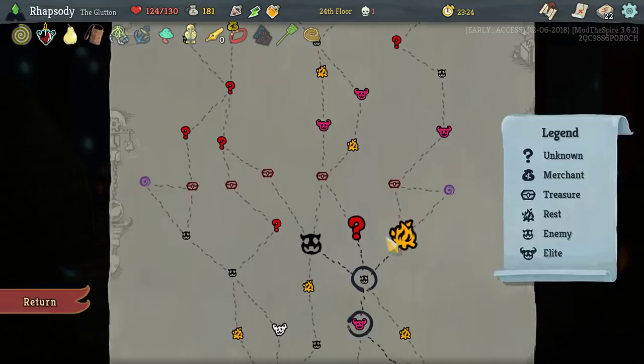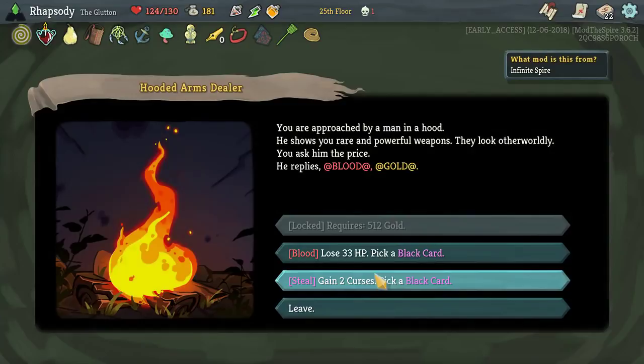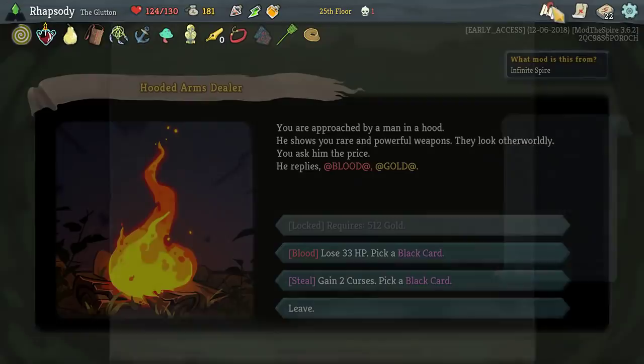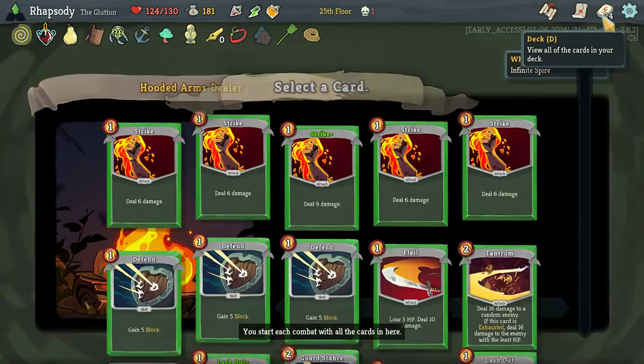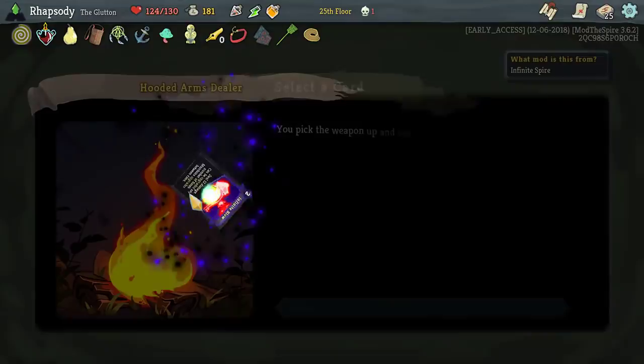Nine dunker. Two curses gets me a black card and another black card. Infinite Blow hasn't maintained its upgrades. Final Strike — I only have five strikes in the deck, I'm not able to pick up anymore. I'm gonna take the Infinite Blow and try and upgrade it.